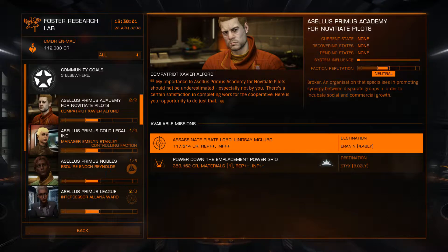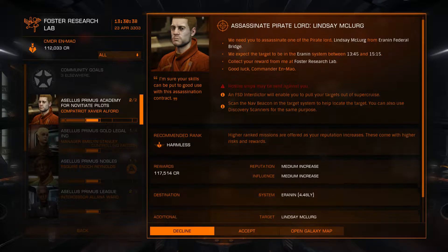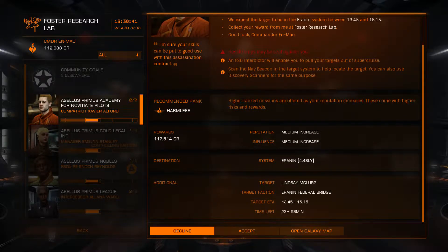That, added onto the 112,000 credits we already have, is going to give us a load of money so we can start upgrading our ship, which we need to do soon. The mission says we need to assassinate pirate lord Lindsay McClurg from the Erin In Federal Bridge. We expect the target to be in Erin In between 13:45 and 15:15, so about 15 minutes from now.